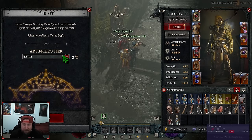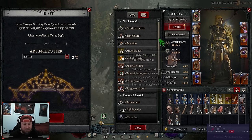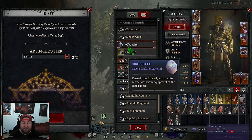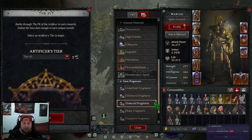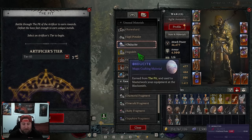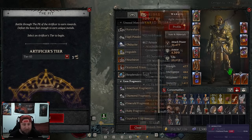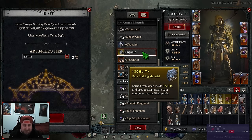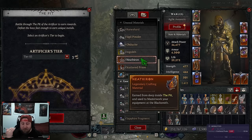As you all know, the Pit is our brand new end game system, and we're using it to farm three resources: the Obdusite, the Ingolith, and the Nithron. These three are the resources you need to level up your gear. From ranks 1 to 4 you need Obdusite, from 5 to 8 you need Ingolith, and from 8 to 12 you need Nithron.